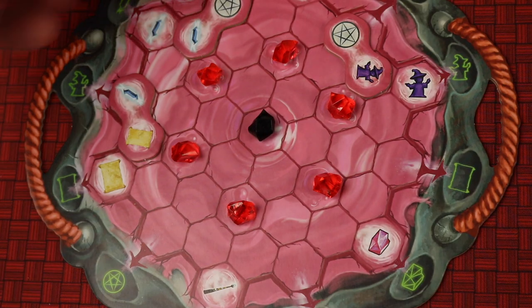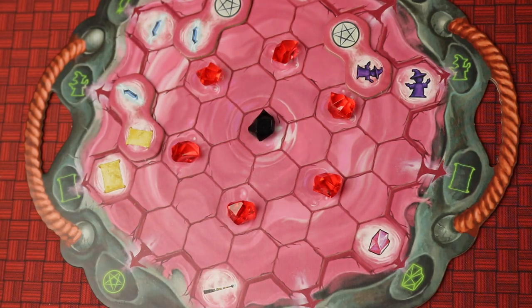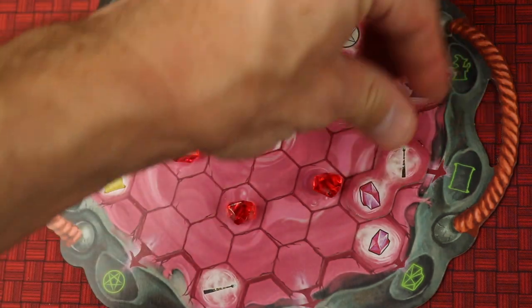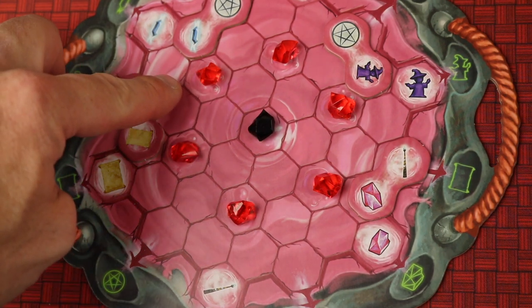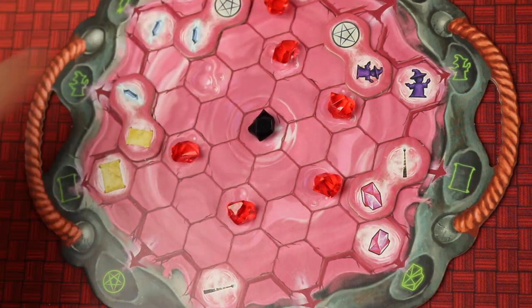Sometimes you want to place tiles but there's a gem there and you just can't — that's on purpose. It's a bit of a puzzle, but you can also take an action to move those gems. If I do something like this, I'm getting a power of two for the gem action, which allows you to move these gems out of the way. If I really wanted to place a tile there, I can move gems one, two spots — they can go over occupied spots but must end on an empty spot. Now I can play this tile there.